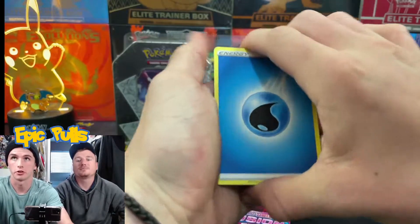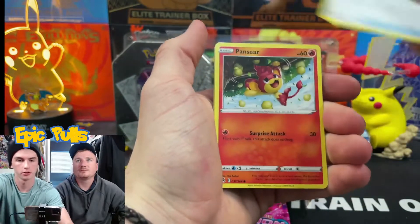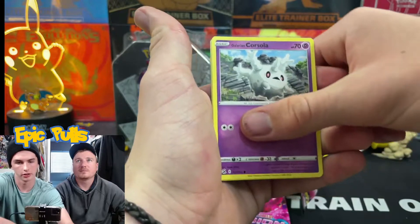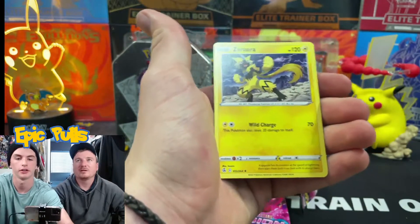Starting pack two with a Water Energy, a Heatmor, a Cook, Quick Ball, Pantsir, Minim, a Baltoy, a Flareon, Corsola, Qwilfish, Reverse Holo Garbodor, and a Non-Holo Zeraora. No big hits out of those first two packs.